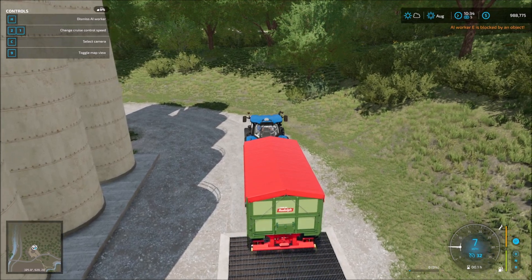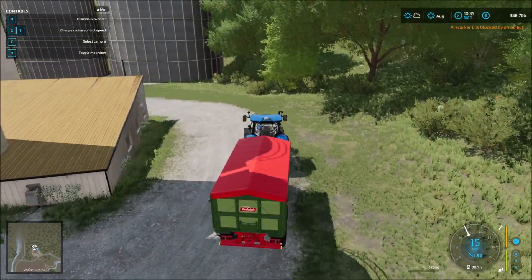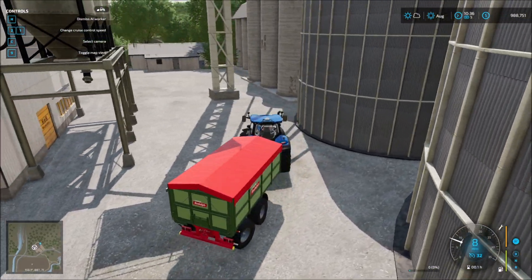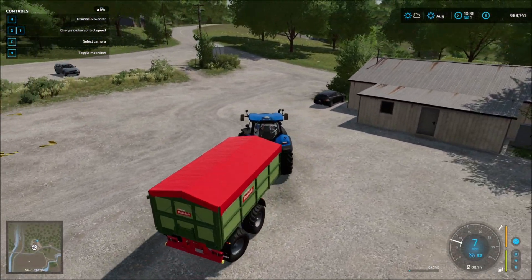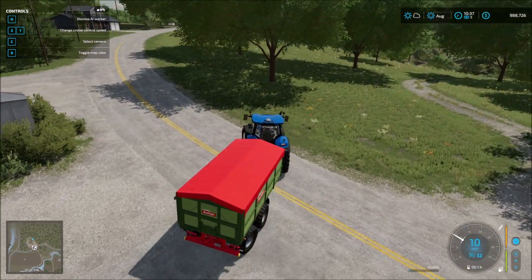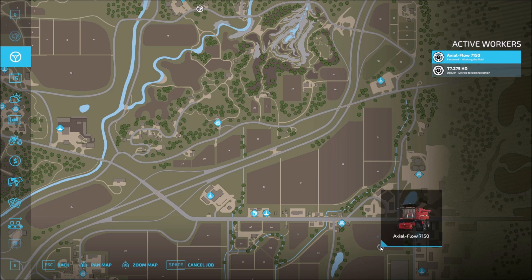I haven't seen the message yet that says our combine is once again full, so that's good. It shows he's blocked but he is not blocked. Neither one of them should be blocked. He's not following the road path for sure. He's going to go back the way he came. You can see him there at the top of the screen, so he's going to make his way back. In the meantime, our combine is still working — he's not full, so we're good.